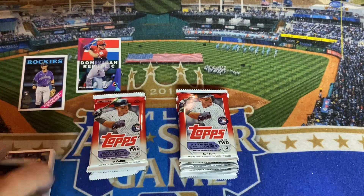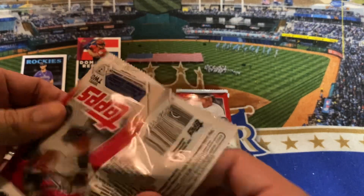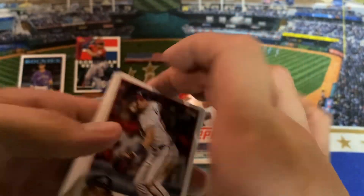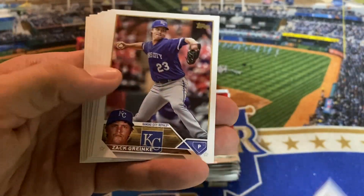Here's our next insert card: Segura, Diaz, Walker, and Anthony Rizzo to wrap that pack up. Those World Baseball Classic cards are really cool. I think the Mike Trout one looks the best with him giving the salute as he's standing on one of the bases. There's Osvaldo Cabrera for the Yankees, then Bobby Witt — obviously he would be my pick — there's that Greinke.